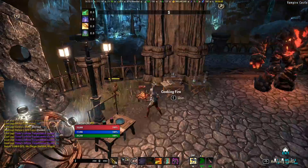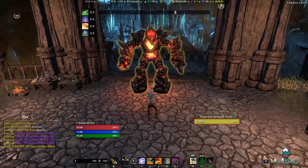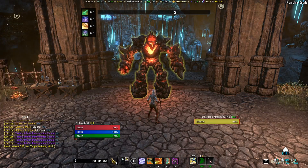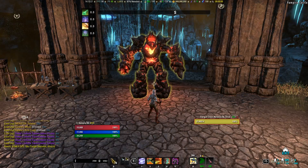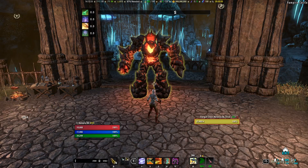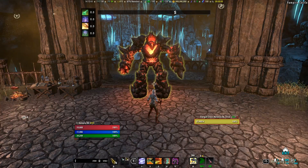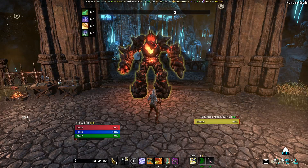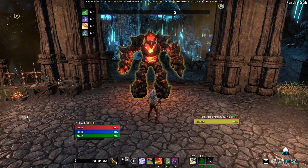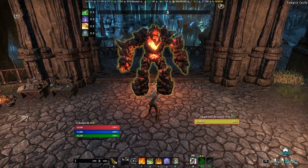We're going to do a Trial Dummy parse so you can see the DPS a StamDK is able to pull. Remember that a Trial Dummy parse is not going to be the same as an in-raid parse, mainly because the Trial Dummy is missing a few buffs like Minor Courage, as well as debuffs like Major Vulnerability, Martial Knowledge, Zens, and Morag Tong if you're running that set. In addition, the Trial Dummy doesn't hit back — in a real trial you have to deal with mechanics and movement, which also eats into your DPS. You should use the Trial Dummy as a chance to practice your rotation and as a comparison point between classes, since it does standardize buffs and debuffs — with the exception of Necromancers and their Major Vulnerability from Colossus Ultimate.